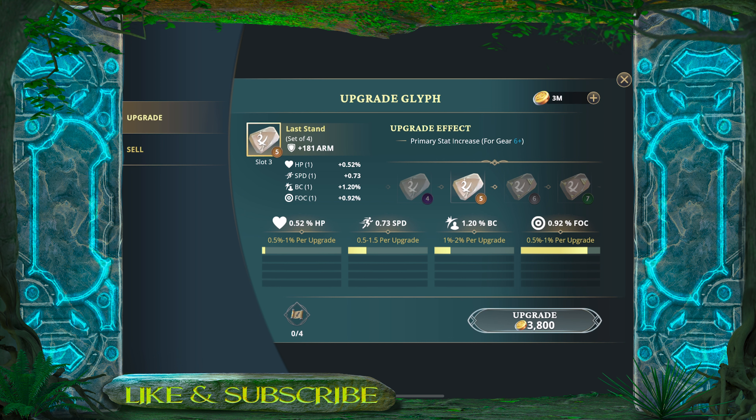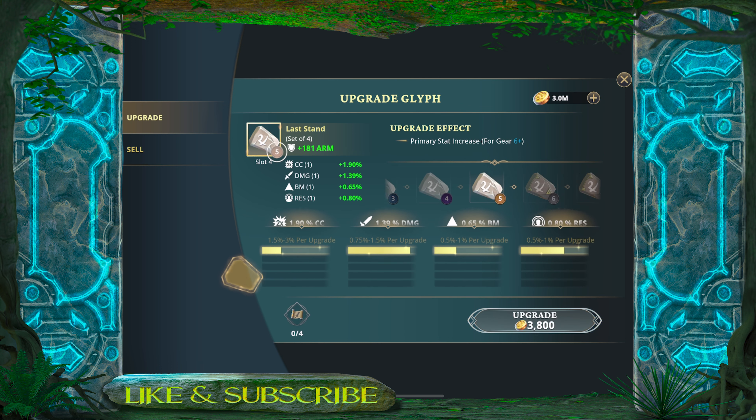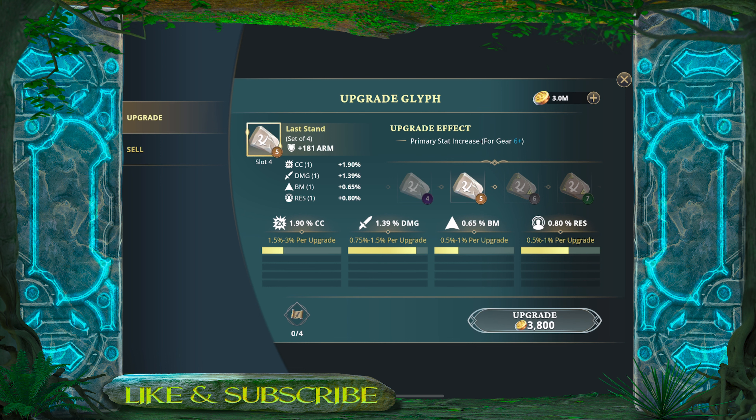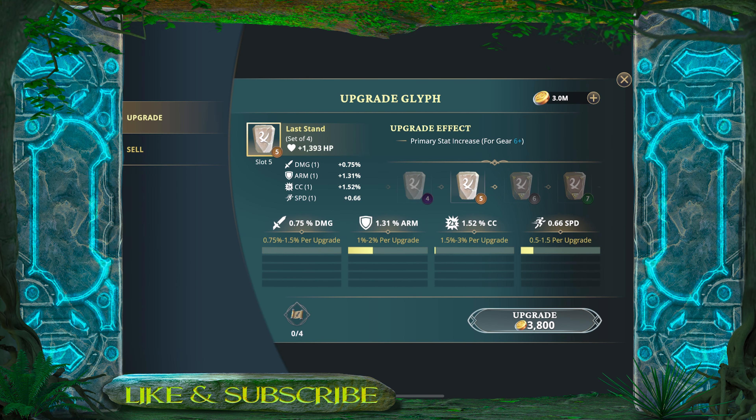We'll eventually reach a stage where we have so many glyphs that we'll be selling the ones we're not happy with. Just because a glyph doesn't have speed on it doesn't mean you should sell it. Once all four are at level 5, you can't go past that without magical scrolls. Also, you can't level a glyph higher than your character's gear level — if you put a glyph leveled to gear 8 on a gear 6 character, only the upgrades up to gear 6 will apply.